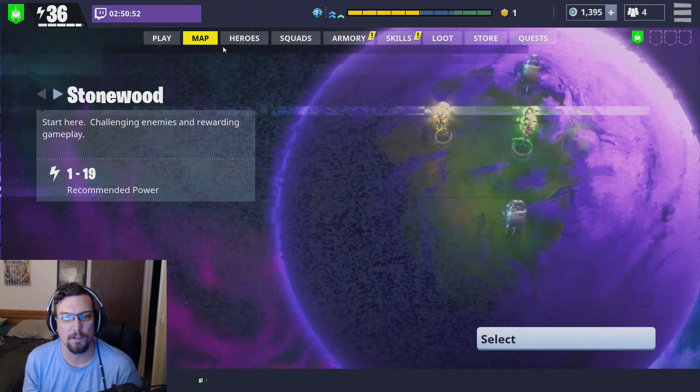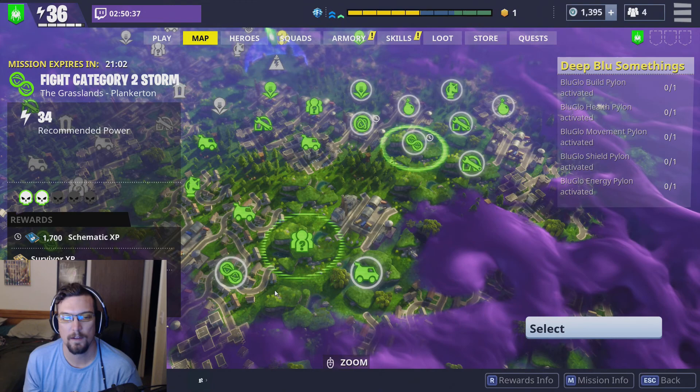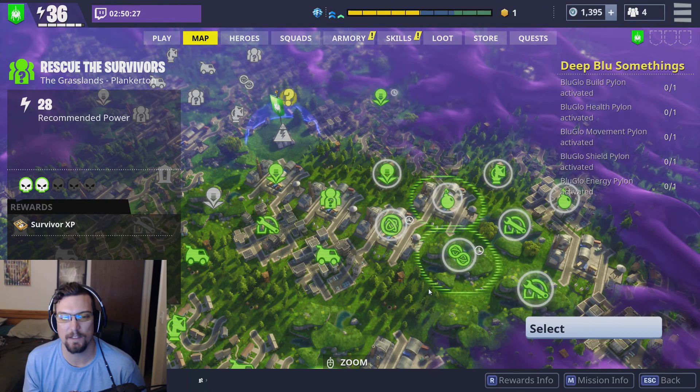If you're trying to farm people so that you can do these, I'll show you the best place. You see this — rescue the survivors. Every survivor you rescue, you get people at the end of the mission, no matter what mission you're in. So if you do a mission where it's all about rescuing survivors, you're going to walk away with 10 to 20 people pretty easily, depending on how well your teammates do.